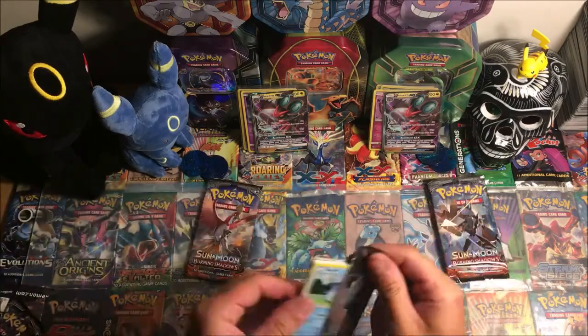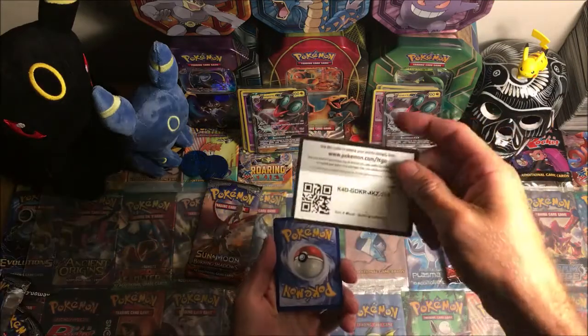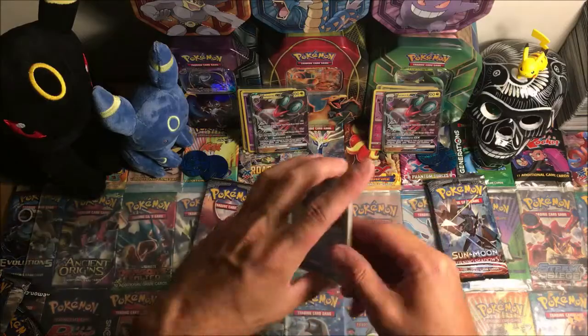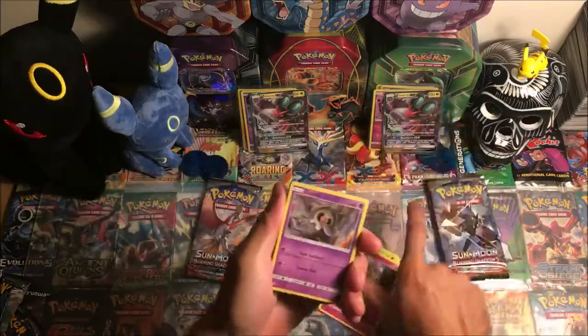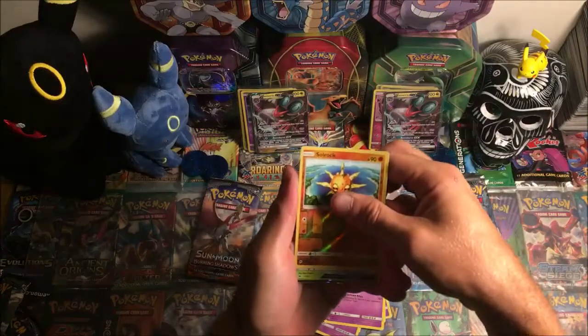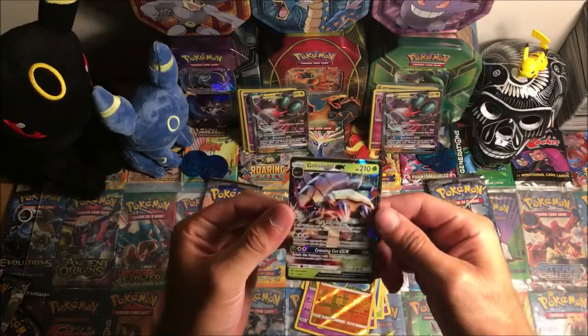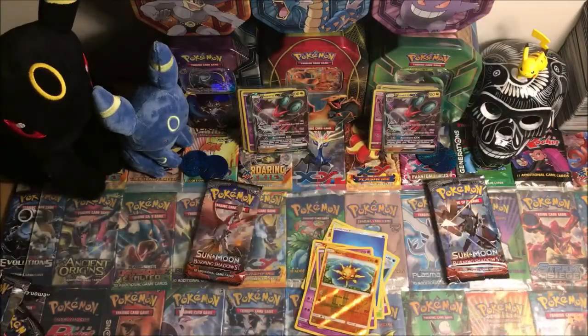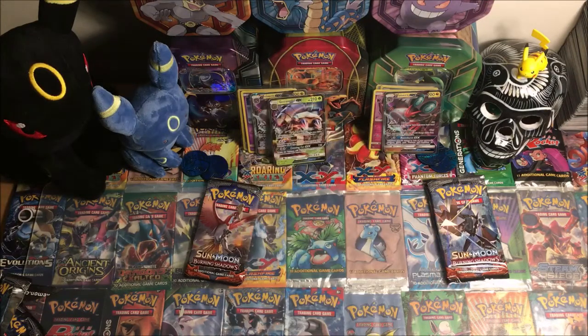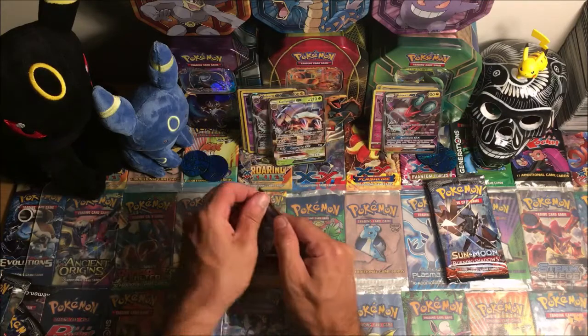Come on, let's get a rainbow rare Charizard GX. Green code — oh no, it was white. We have Caterpie, Morlull, Duskull, Poipole, Water energy, Charmeleon, Whirlipede, Wobbuffet, reverse Solrock, and a Golisopod GX — do not have that one, looks sick, that's an amazing pull! The only two pulls for Cosmog are GXs, not bad.